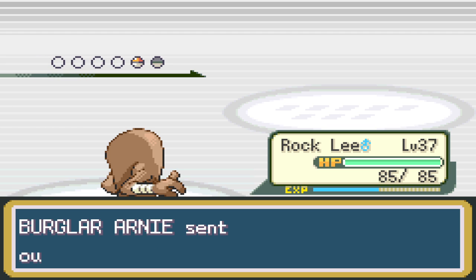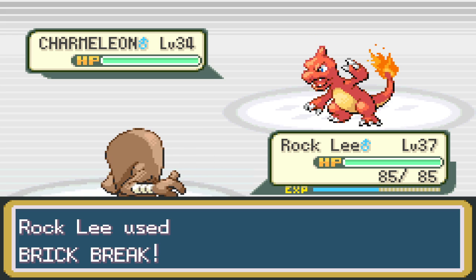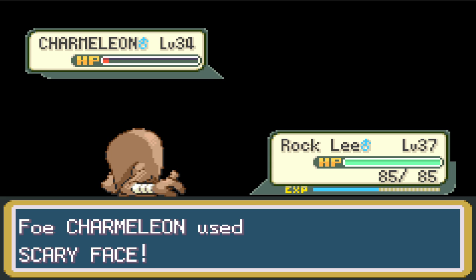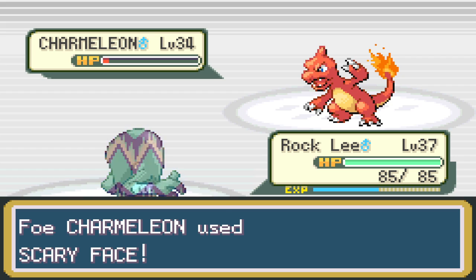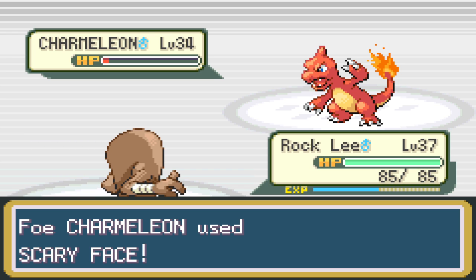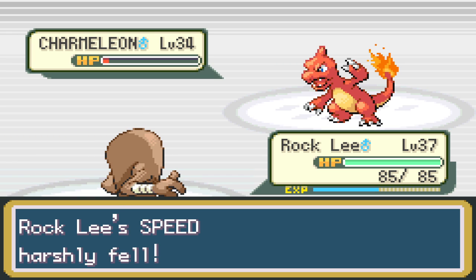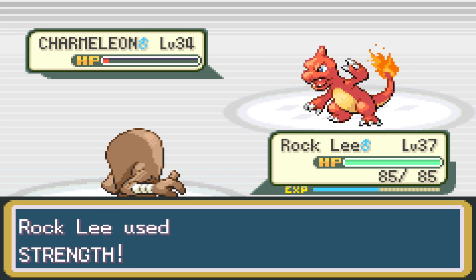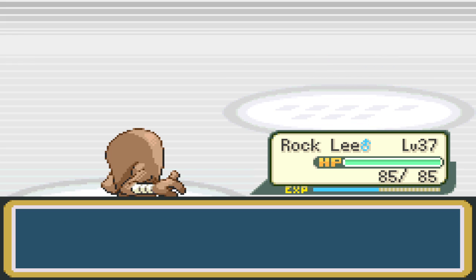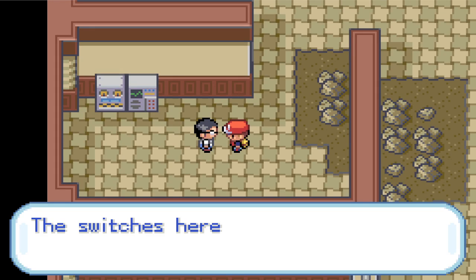Charmeleon! Probably better to use Brick Break since there's no backfire — it's the strongest fighting move that doesn't backfire. This makes it unable to escape? No, okay — this is the one that cuts speed. We're already faster so this is just nothing. Speed decreases meant nothing to Broccoli.